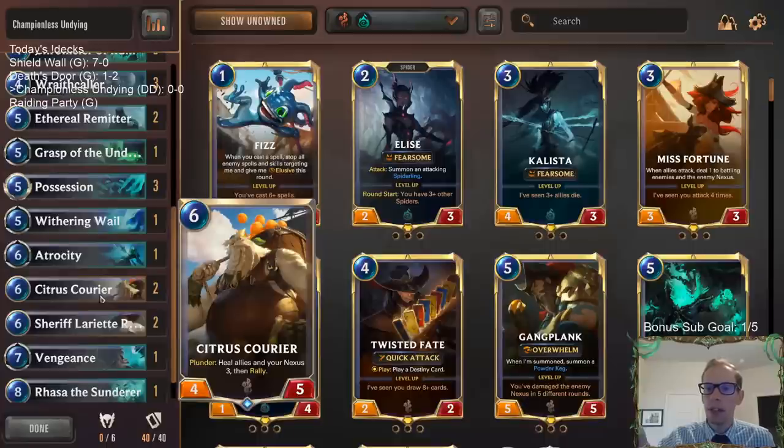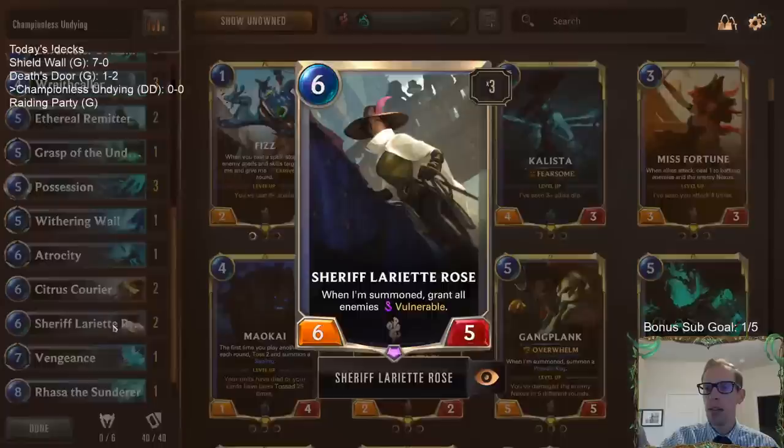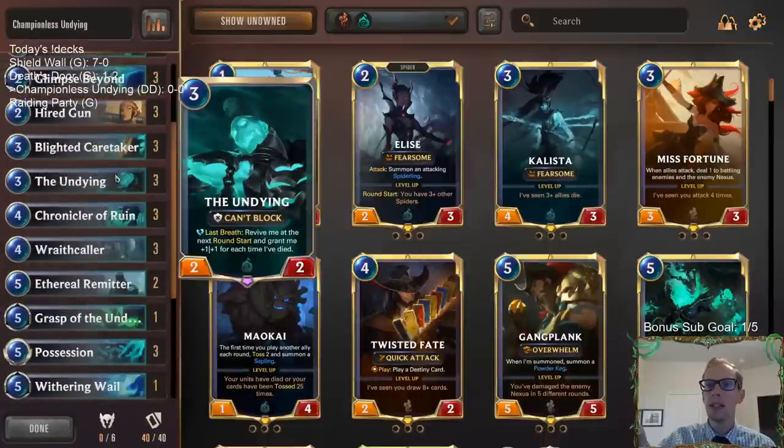We have some cool things with Bilgewater — we're splashing Bilgewater here. Normally people would splash Demacia, but we're splashing Bilgewater for some cool things. We have Citrus Courier because they don't want to block the Undying. If they don't block the Undying, then we have Plunder turned on and then boom — Rally — especially with having multiple Undyings. We can Rally, heal our Nexus 3, heal them all, and get a 4/5. We also have Sheriff Lariat Rose, so we can grant all of our enemies Vulnerable, which is awesome with the Undying — we can force them to block the Undying.